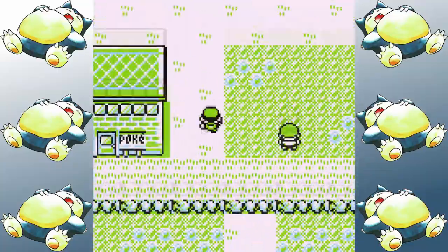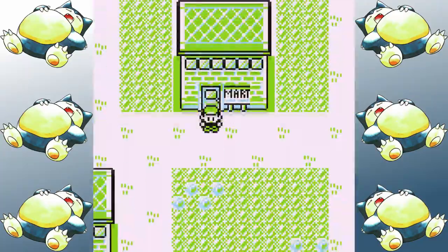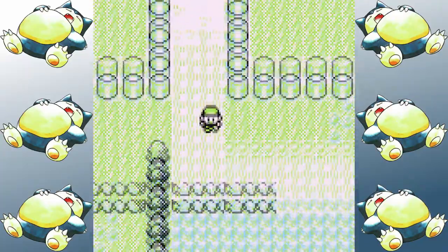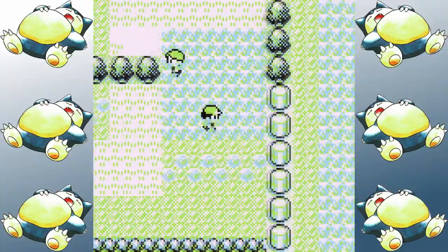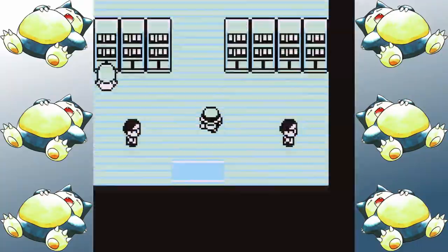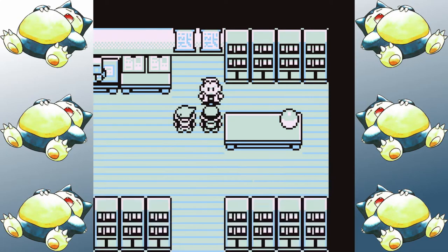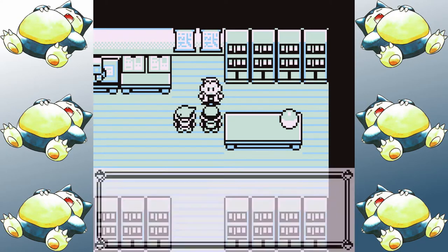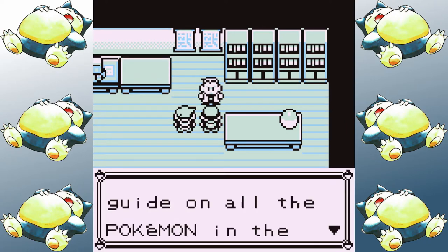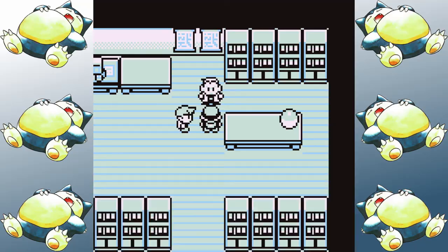Snorlax has incredible HP and attack on top of having an amazing movepool. As usual, the rules of the run are pretty simple: number one, no using items inside of battle; number two, I'm only allowed to use Snorlax, no switching, but HM Pokemon are allowed; number three, no skipping glitches or general exploits outside of the badge boost; and number four, no saving between Elite Four members.